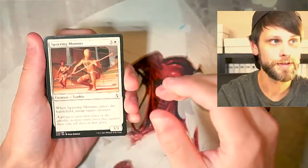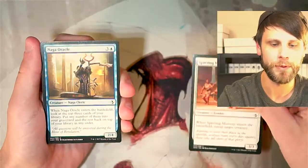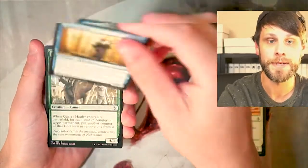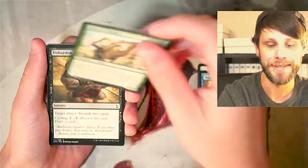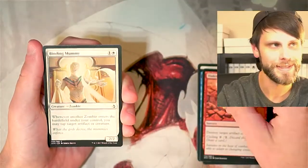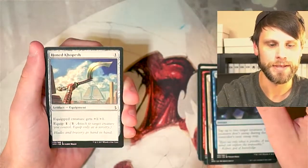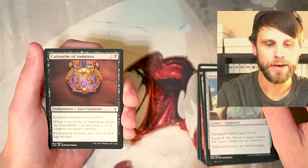A lot of people really enjoyed the Egyptian theme, which I did as well — I absolutely loved it. It was a really fun set with a lot of beautiful artwork and some really awesome cards. We've got Cartouche of Ambition, one of the Cartouche Cycle — one for each color.